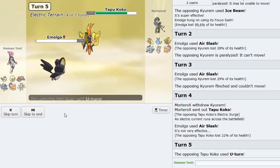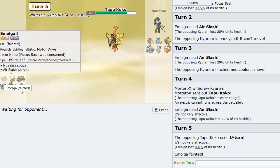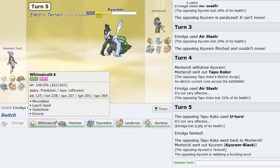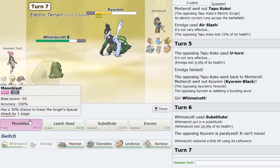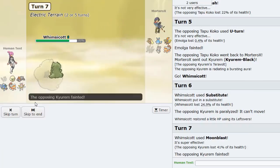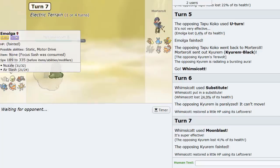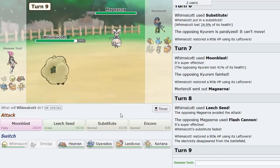He U-turns - look at that Emolga 1v1 vs Keldeo, like the flying Jirachi right there. He goes back into Keldeo, so I go Whimsicott and click Sub. Whimsicott, come through. This is the absolute power of Emolga.